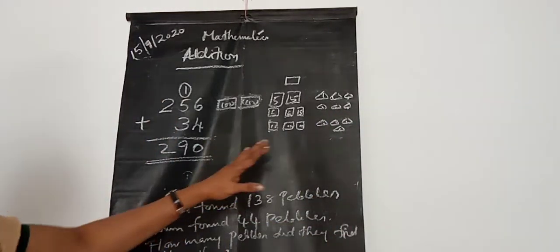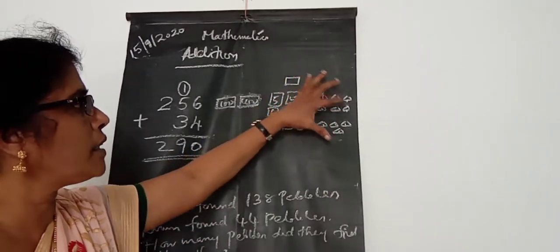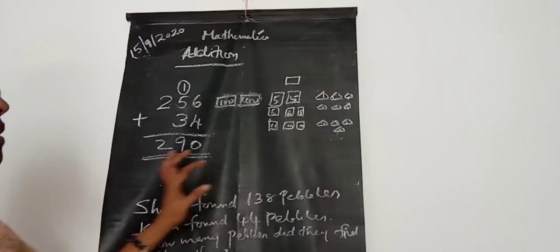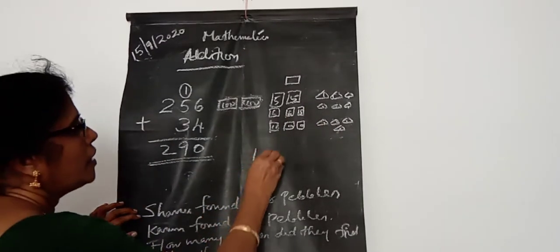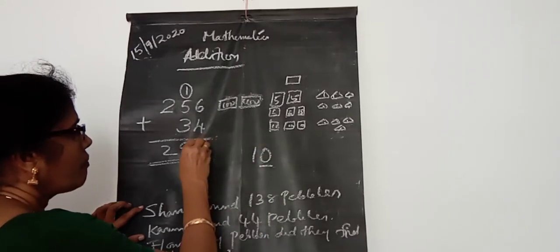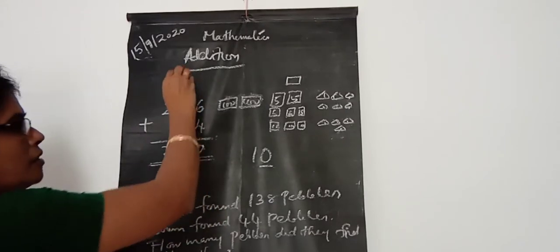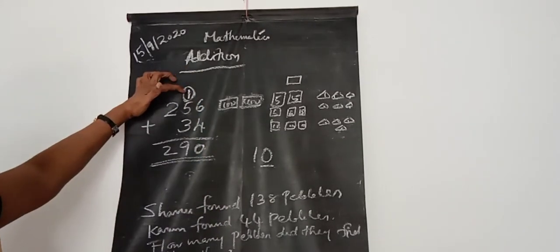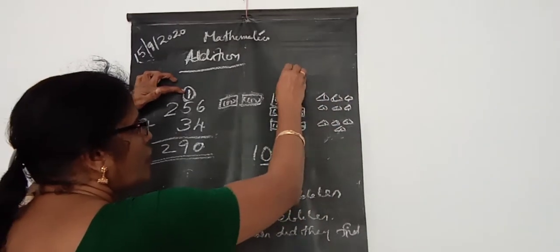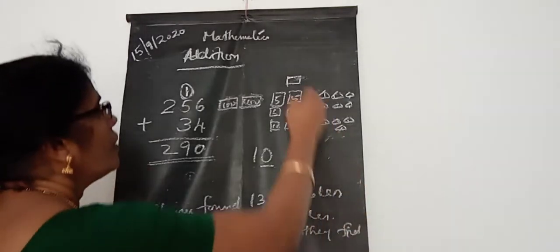Look here, then we can count how many ones here: 1, 2, 3, 4, 5, 6, 7, 8, 9, 10 — that's 10 ones here, isn't it? 10 ones means this one is 10 ones, so you can put 0 here and carry this 1 ten over here. And look here, that 1 ten — we want to draw it here also — 1 ten.